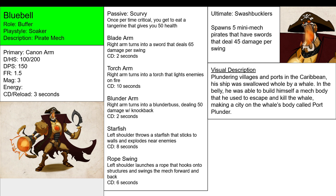Same with Torch Arm. Right arm turns into a torch that lights enemies on fire. So instead of using a blade or cannon, now you're using a torch that lights enemies on fire if they get too close to your arm. Again, you can't use blade arm, torch arm, or cannon arm together — none of these three can be used simultaneously.